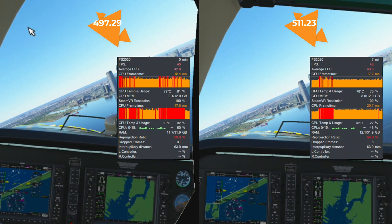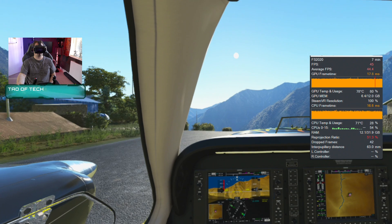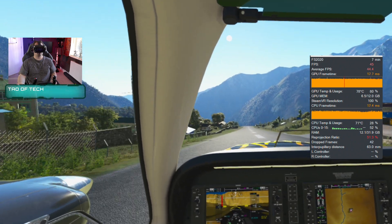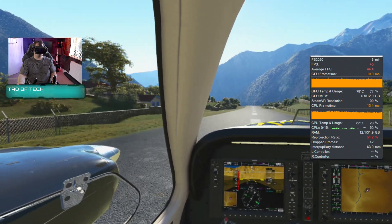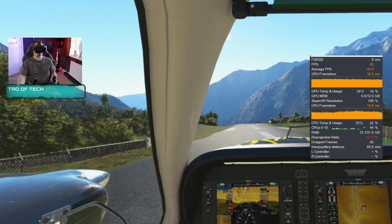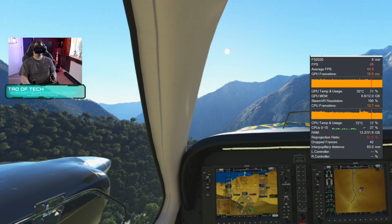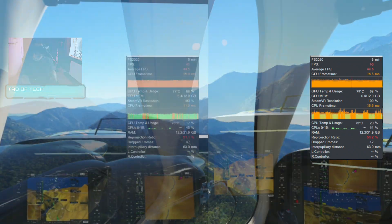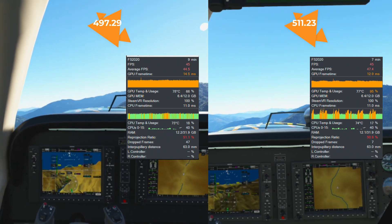Flying out of one of the most dangerous airfields in the world, Lukla — which is where many budding mountaineers looking to summit Mount Everest will find themselves arriving before a long trek to base camp. This sits at an elevation of over 9,000 feet and has some of the most beautiful scenery in Microsoft Flight Simulator. I saw a phenomenal improvement in frame rates of 6.7%, boosting them up to 47.5 frames per second from 44.5 frames per second.